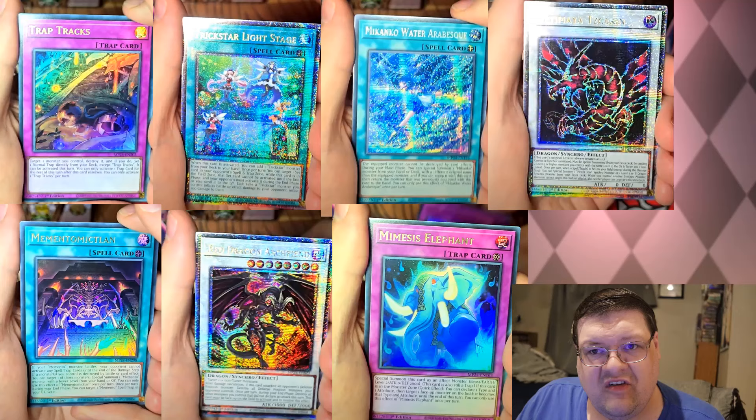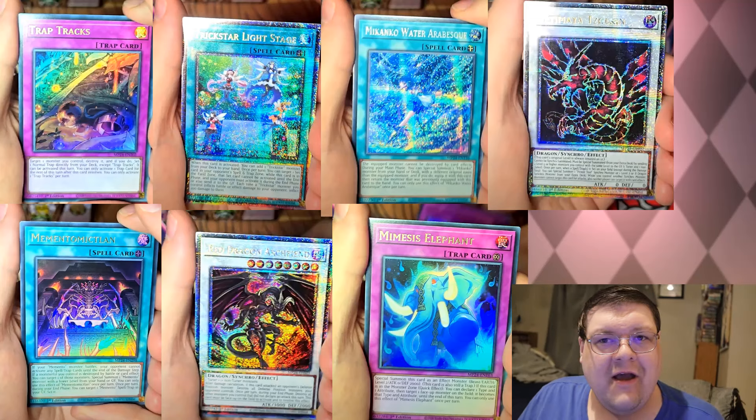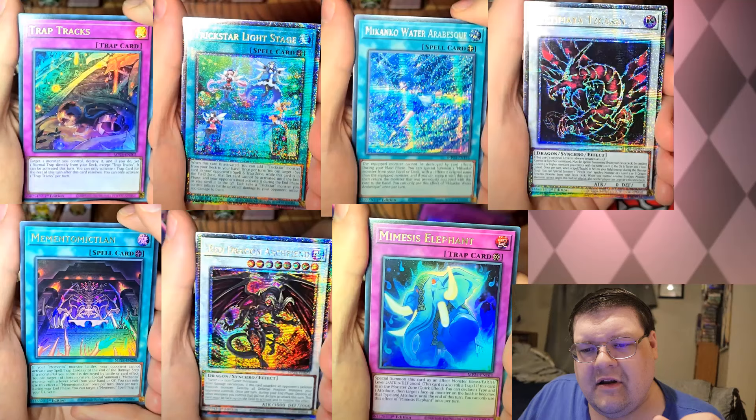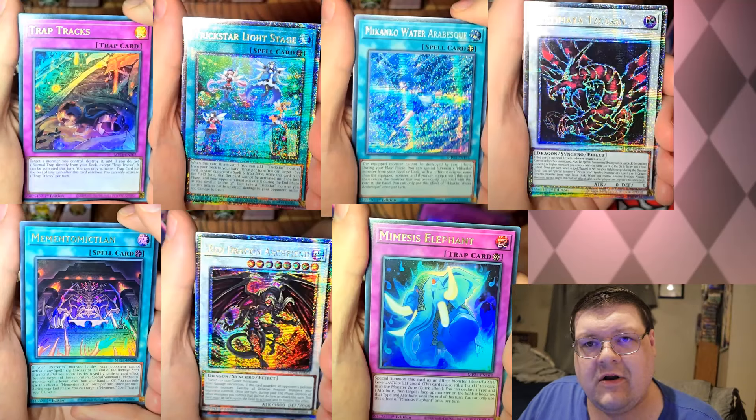Trickstar Light Stage is a QCR, which is actually hilarious because we're in the Light Duelist pack. Red Dragon Archfiend and Ultimate Tzolk'in are both taking up QCR slots. I'm very happy about Tzolk'in — it's been such a broken card to mess around with. Now that you can have an extra deck slot dedicated to the higher rarity card, I think that's a W.